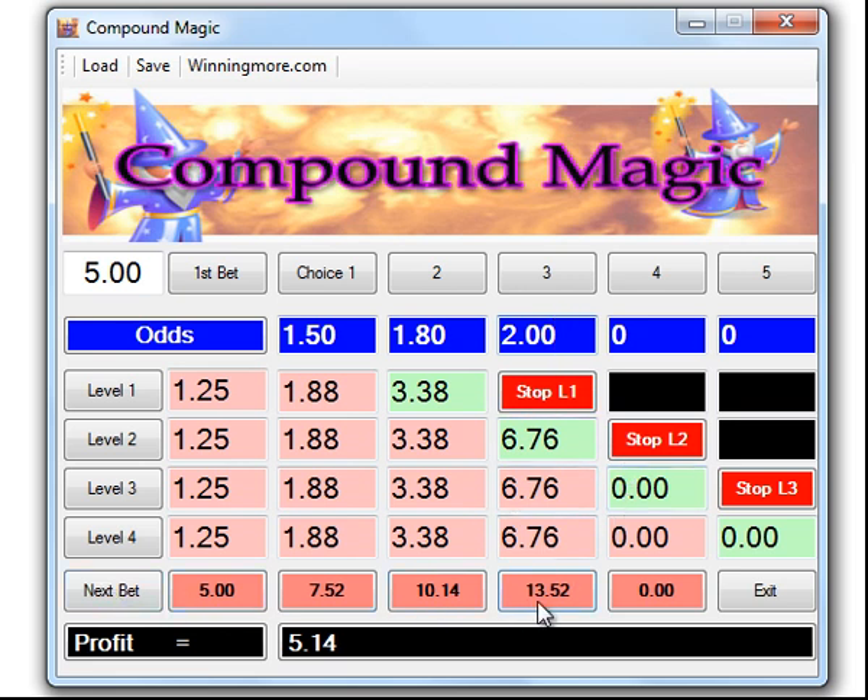Our next bet we've got thirteen pound fifty-two to spend. That horse comes in and it's paying 1.60. You can see that after the thirteen pound fifty-two bet at 1.60, level three has finished — the numbers are in the green box — and that was a ten pound eighty-two return. We can see we're up to fifteen pound ninety-six for our series starting with a five pound place bet. We've got ten pound eighty-two to bet on the next race and that comes in paying 1.95. We've now finished our sequence — five bets — and we've made a profit of thirty-seven pounds from our five pound outlay.